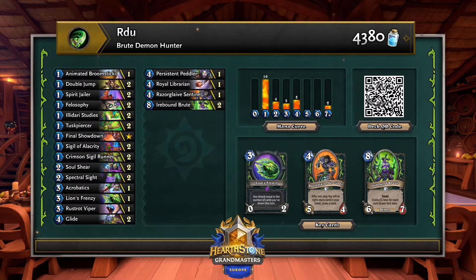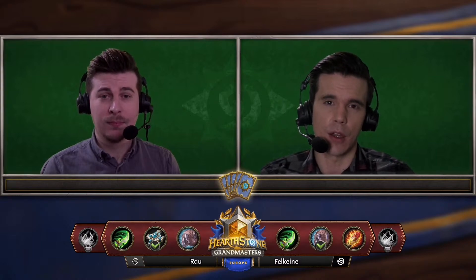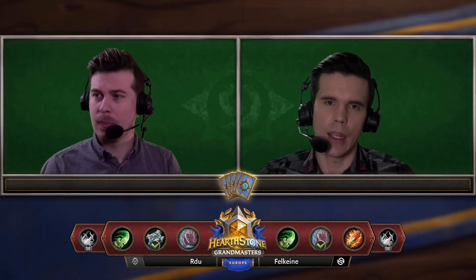From one demon hunter to another — we are jumping over to RDU on the brute demon hunter. A deck we saw Blize do pretty well with, and it looks like an identical build: the royal librarian is in there, the razor glaive sentinel are in there. One acrobatics is the card making way for some of these other tech choices. Brute demon hunter showing up in Europe with force — a very impressive performance from Blize, who managed to scramble through that curtras turn and really start popping off even after getting it glided away earlier by Frenetic.